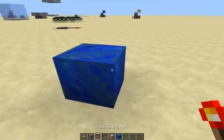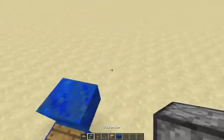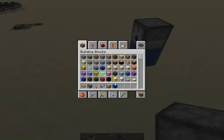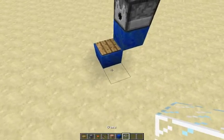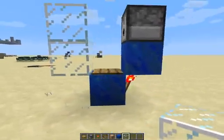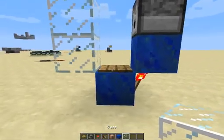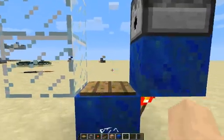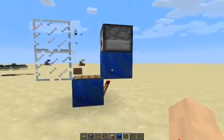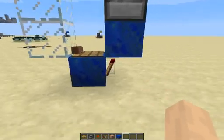This works on a basic principle that when you have a dispenser like this, it gets powered. I'll just grab some glass so I can show you. So what's going to happen is if an item is in this dispenser — let's get a stack of dirt and place it in there — if you put an item on the pressure plate, as soon as it gets off, that item will fall down onto that pressure plate turning the torch off.